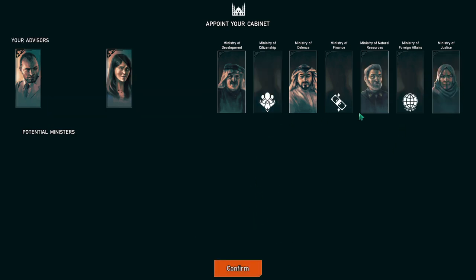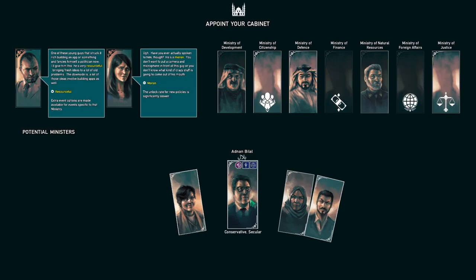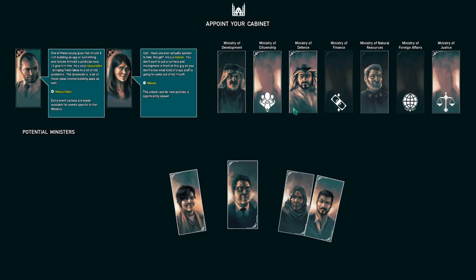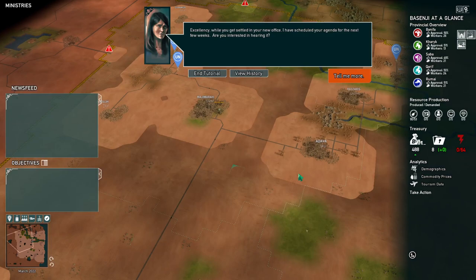Maybe justice. That's all we got. This guy's a maverick and nothing else; this other guy's resourceful but a moron. Extra event options are made available for events specific to that ministry. Pious. Every third turn loyalty goes down because of this one. We'll take the maverick and put him in finance. Cabinet has been appointed.